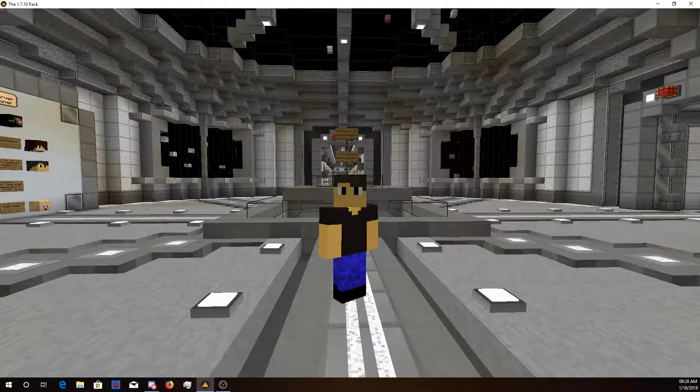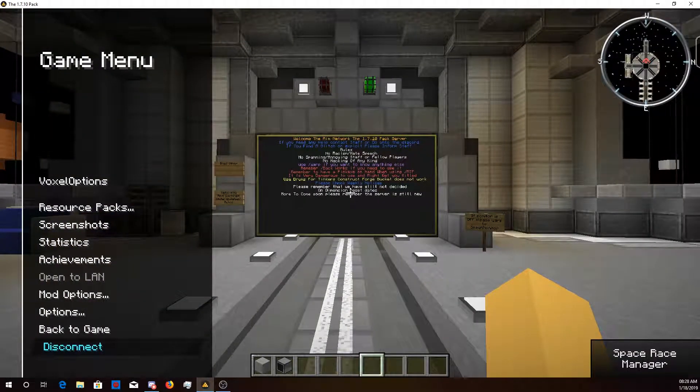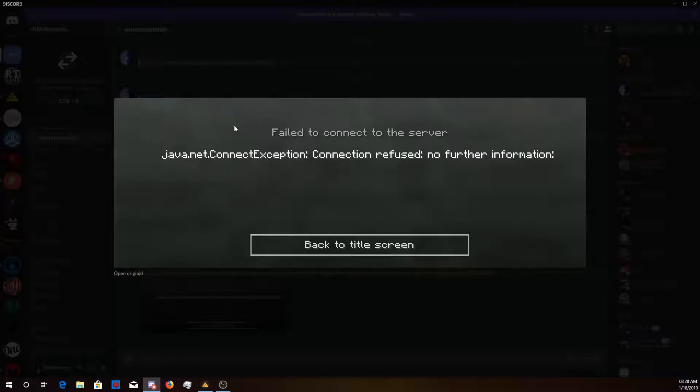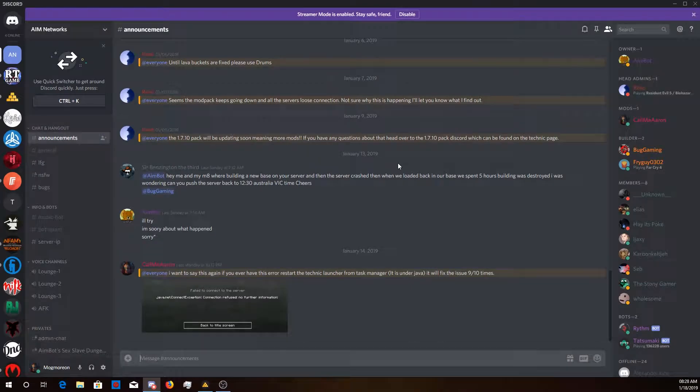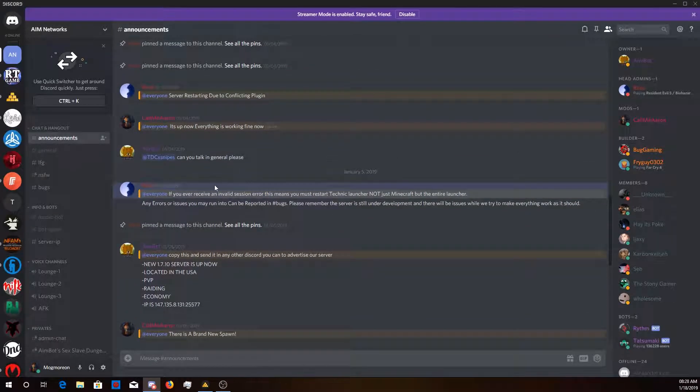Hello ladies and gentlemen, welcome. I just wanted to show you guys how to fix the glitch that happens with Technic — I think this is a Technic issue because it happens with other mod packs as well, it could just be a Minecraft issue. It gives you a 'java.net.ConnectException: connection refused' with no further information. We've released a note on the Discord server — it's pinned — so if you receive an invalid session error, it means you must restart the Technic launcher.